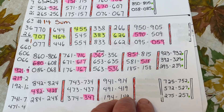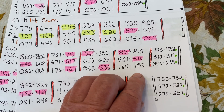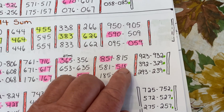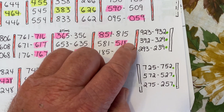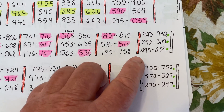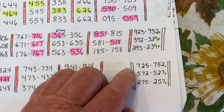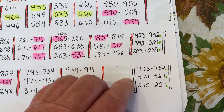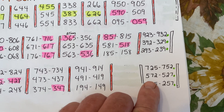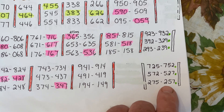I went over these numbers last night and thought I had every one of them, but I did not. On the number 14 sum we're going to have 923, 932, 392, 329, 293, and 239. Then skipping down to the 7s, we have 725, 752, 572, 527, 275, and 257. You can find this printout on the first video I did on Chasing the Sum — click the description link and print it out, but you will have to do the modifications for the missing numbers.